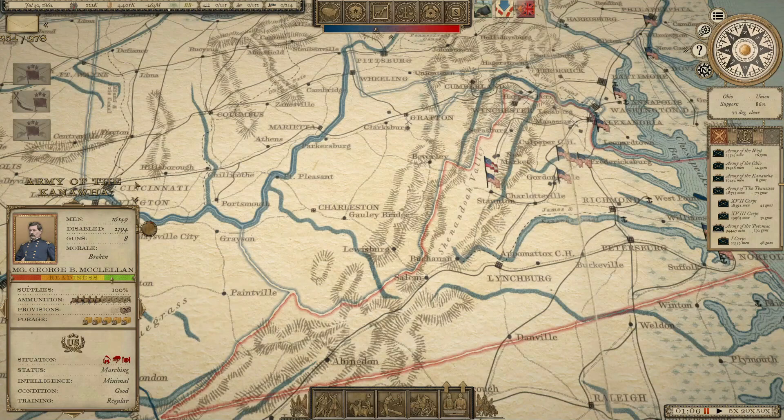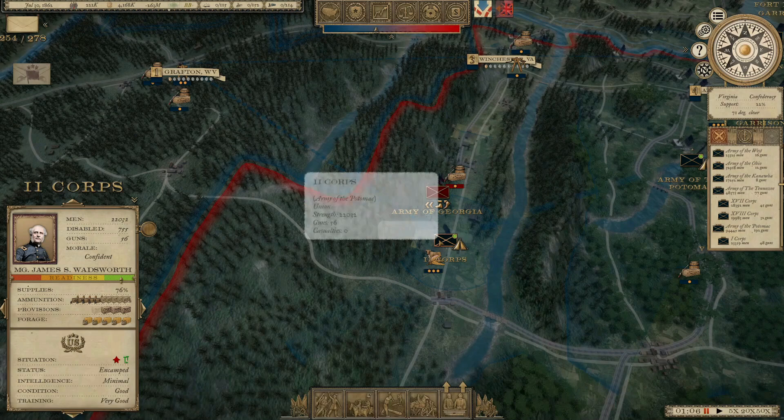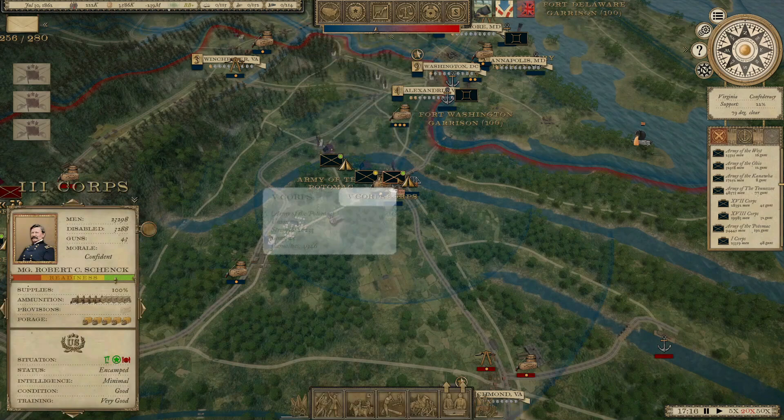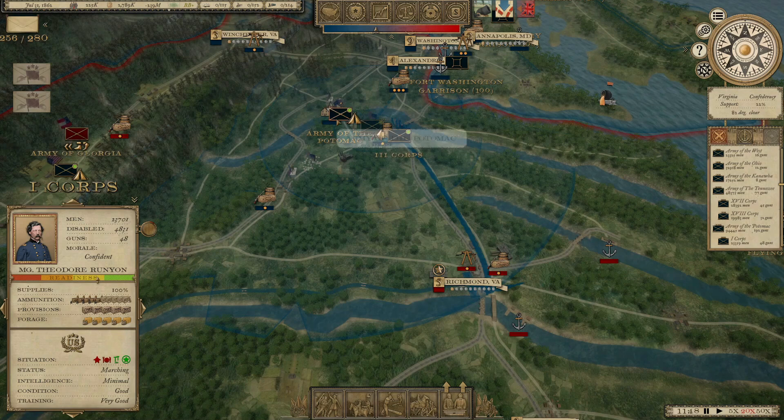Fort Caswell is still besieged. The Army of Georgia just marched right past me. So let's go ahead and pursue back up with the 2nd Corps. We're waiting for these corps to start making their move on Richmond. We'll keep the Army of the Potomac headquarters right where it is.